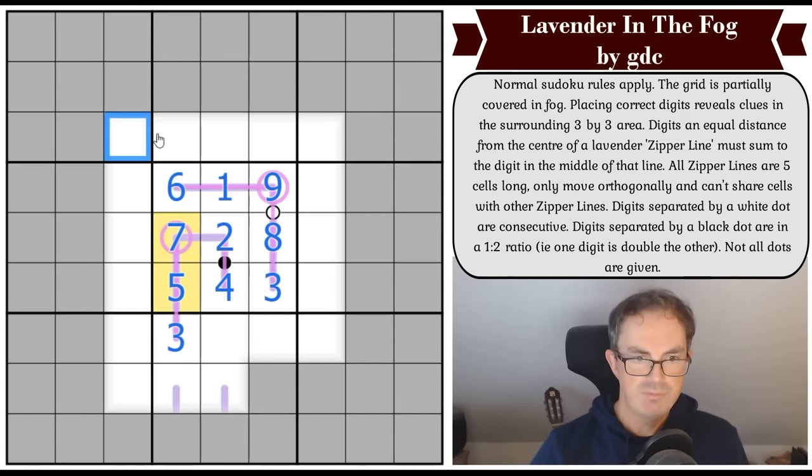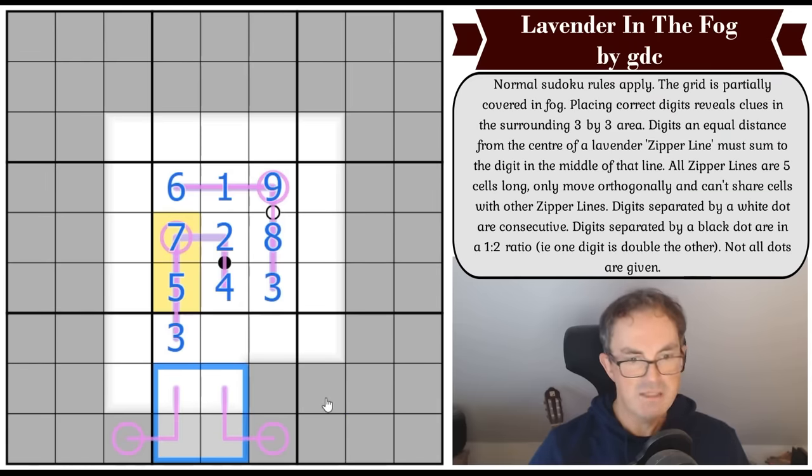Now we've got a problem - these are the two ends of the line, they can't join up, so they each have to go their own way. That means that's the middle of that line, and that's the middle of that line. Where does 9 go in terms of zipper lineage? Never in the cells that aren't the peak of the zipper line. So that's got to be a 9 in this box by Sudoku.